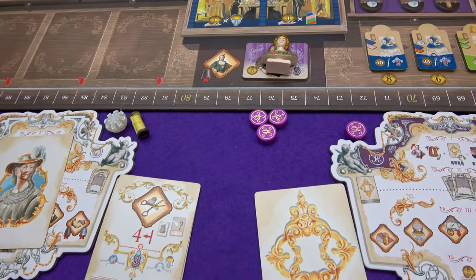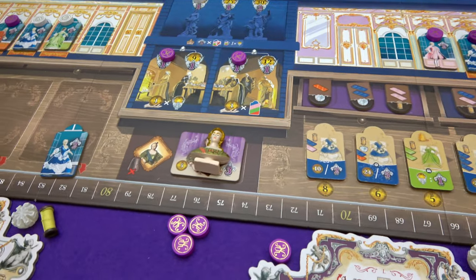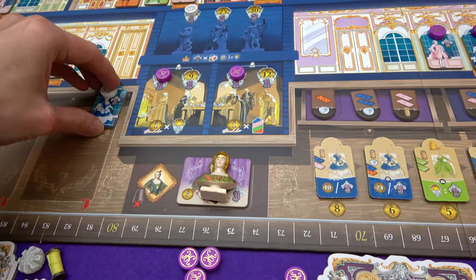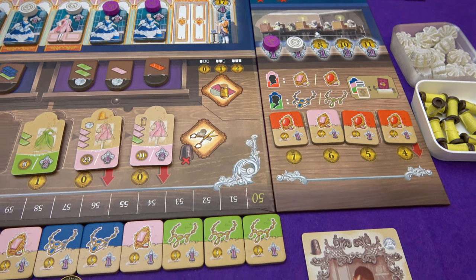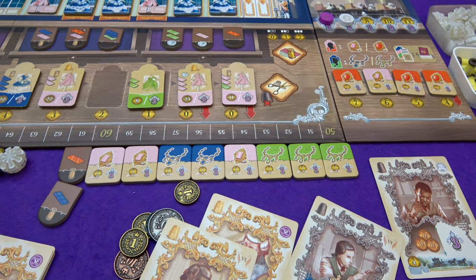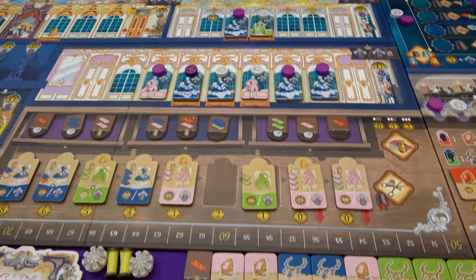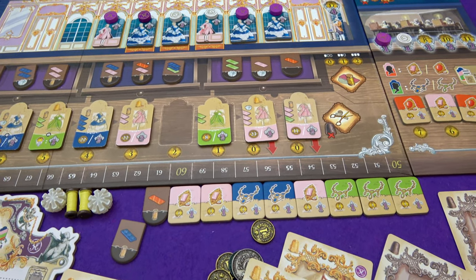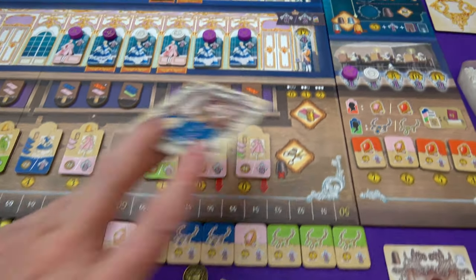Madame du Barry makes a dress - one, two, three, four - this nice simple one. Where is she putting it? She's putting it in the bottom left - she loves that hall! She's going to try and get some jewelry, but there are no necklaces out there and the ladies refuse to wear rings, so no jewelry for Madame du Barry. What's going to happen now? Red is a bit of a waste - lace and threads are something I could make without using them. I'm going to pay two to get that double green.